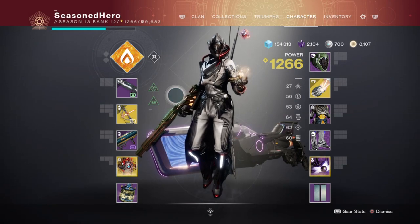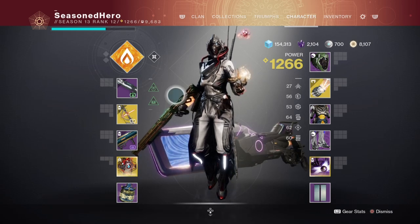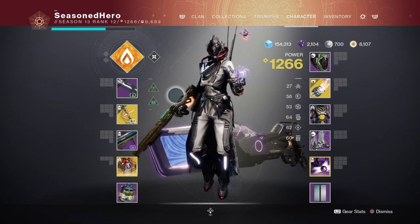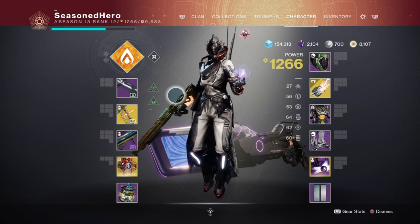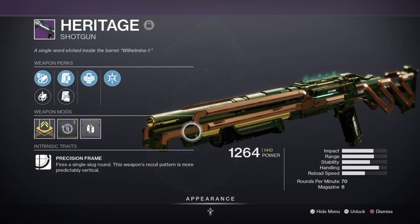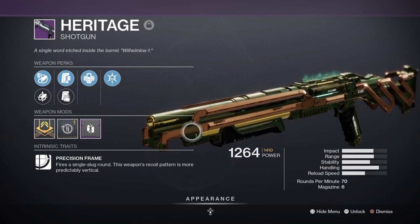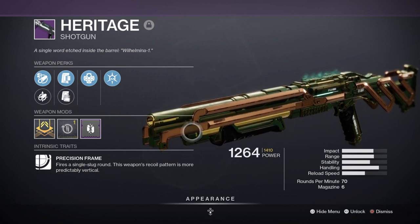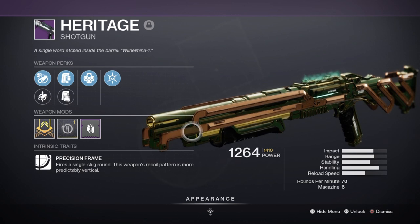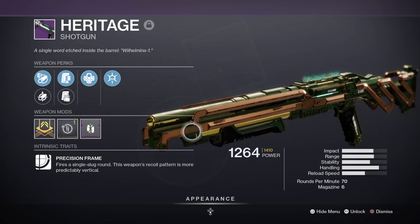For weapons, I'm using the Tukus Divination as the main primary of the build, with Code Duelo as a backup Solar Heavy, and the Heritage as a secondary close-range weapon for boosting DPS. Heritage is a raid shotgun I'd heavily advise players to get because of its unique perk pool and singular damage output against bosses. My roll has Assault Mag for faster RPM, Outlaw for faster reload upon precision kills — which fits perfectly as it's a single-fire slug shotgun — and Thresh, which generates super energy upon kills, useful in this build as I've invested into Intellect.